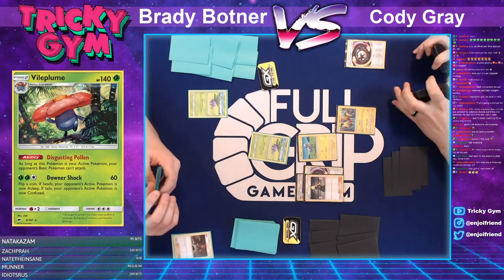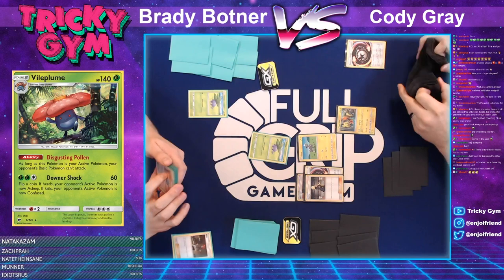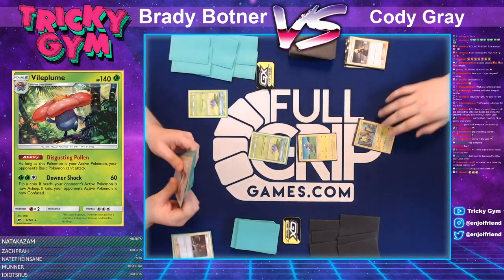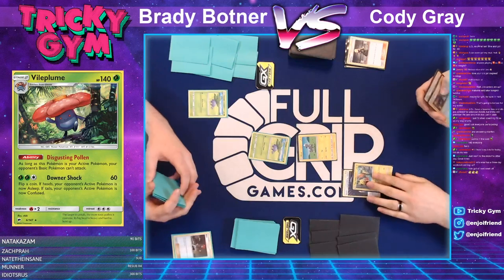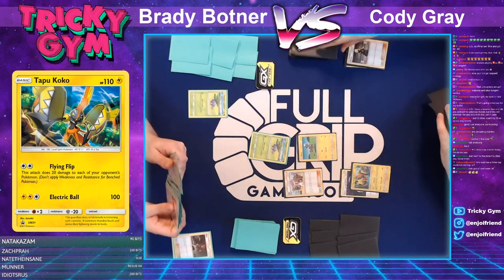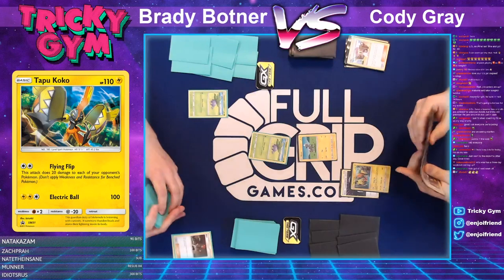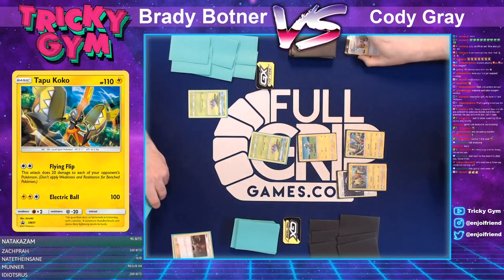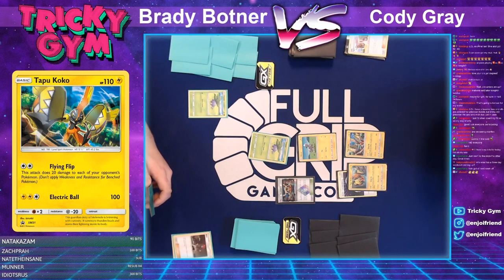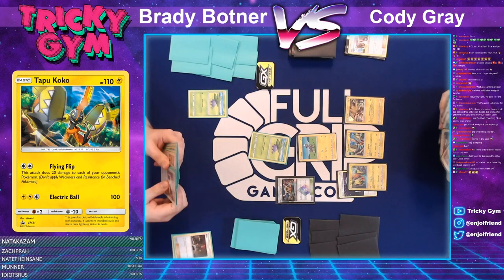Cody goes to grab a Tapu Koko promo — the flying flip attack is good, however if Brady has a Rare Candy, it's not going to be able to attack at all. Cody may have to pivot to attacking with Zebstrika. Cody gets a big turn one Lily draw, filling up to a hand of eight. Cody would probably be excited to knock out this Oddish turn one if he could. With one Electro Power, the Oddish only has 50 hit points, so that would do it.